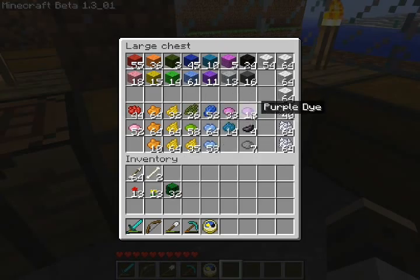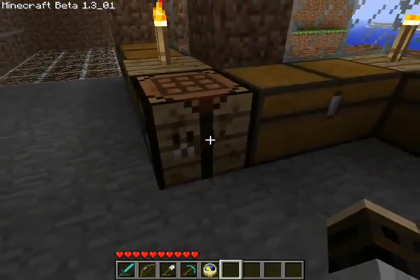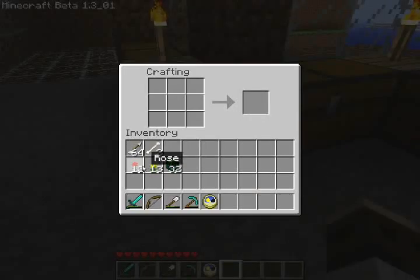You make dyes from various items that you find and craft in the world. So for example, let's go to our crafting table and show you some of what are referred to as the primary colors. These are colors obtained very easily with basically one crafting or no crafting. So you pick the roses you find in the landscape, just craft them alone, crush them up, and get your red dye.